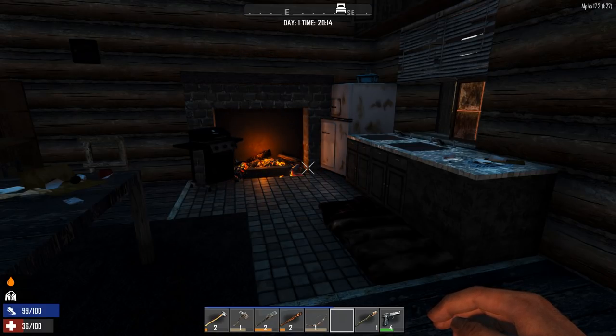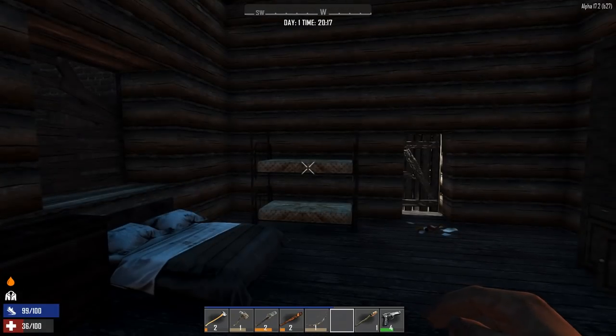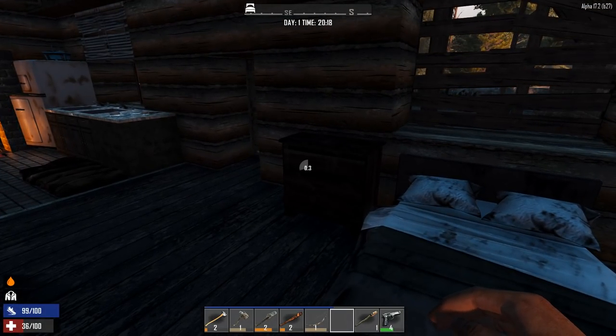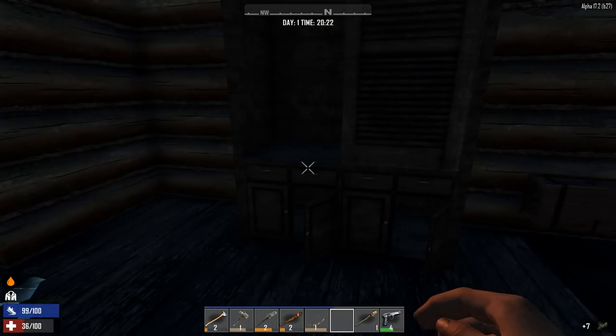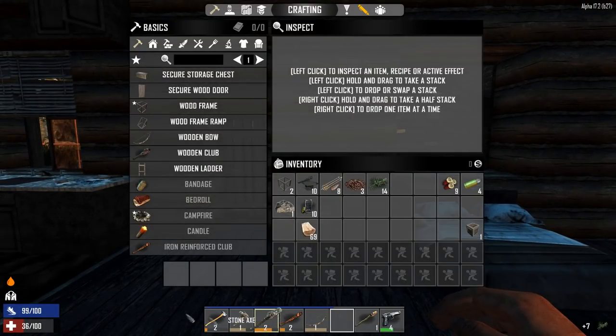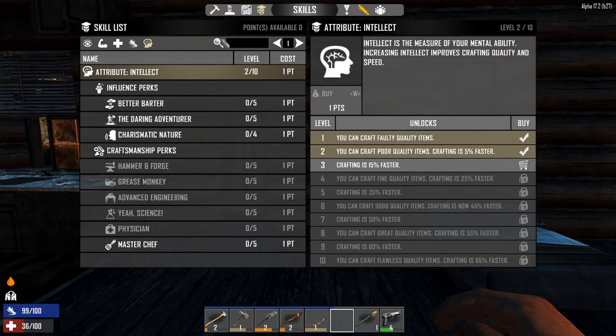Your best bet is to leave the original bedroll down so you know where you'll spawn and how to get back. When you get to the next place, drop another bedroll down — that one supersedes the previous one. Now you've got a safe location without having to travel massive distances repeatedly. Hopefully you've learned enough to keep yourself alive for day one. Always double-check everything because it's easy to miss things — there we go.